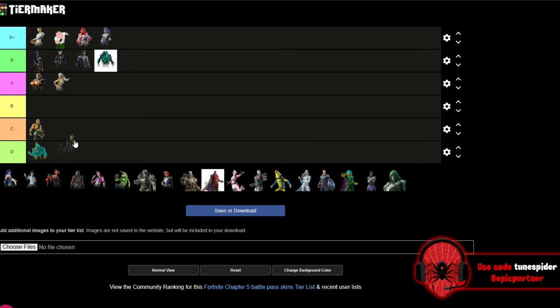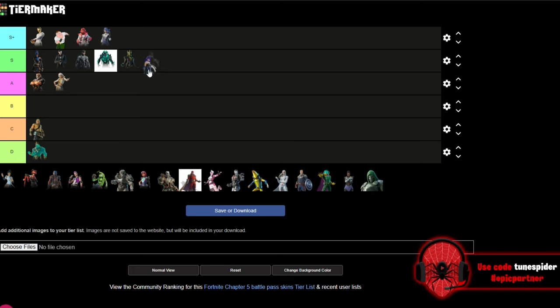Up next is Hades — really good Tier 100 skin. I feel like in Chapter 5 they just nailed it with the Tier 100 skins. He is going in S. I go back and forth on S Plus or S, but since I'm hesitating, I'll stick with S. Up next is Artemis — she's going in S as well. She was probably my second favorite skin from that battle pass, with Medusa and Hades as my top three and Cerberus fourth.